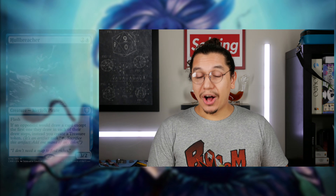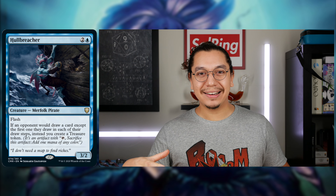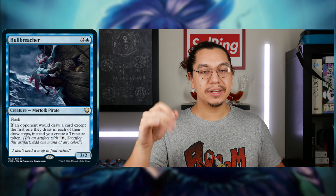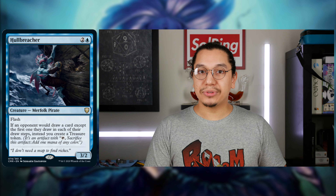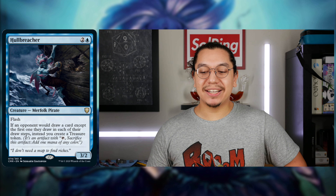In Blue, there are a couple of cards to discuss. The first one — speaking of effects that White got that now just exist in Blue — Hull Breacher. When this card was announced, it was thought there would be a cycle of two generic, one color flash hate bears. But they stopped at Opposition Agent and Hull Breacher.